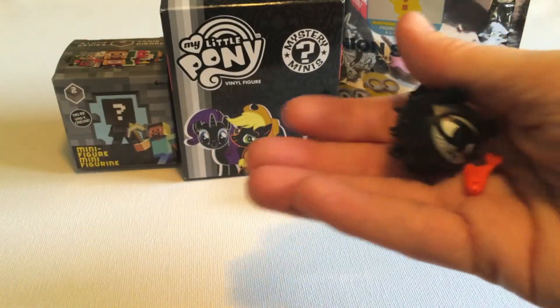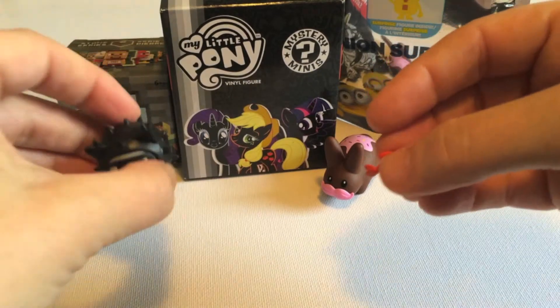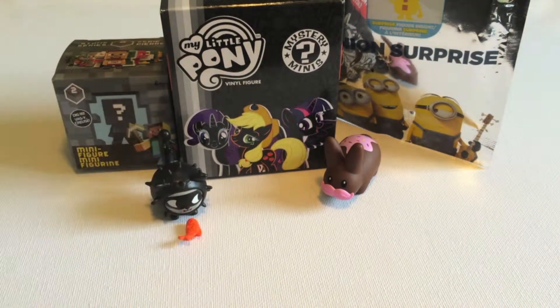We got Bandito, which is actually a duplicate. But he's one of my favorites. So he's a little cat burglar, and he's got a little fish that I think he's maybe stolen out of somebody's trash can. Just adorable. They're really, really well made too. I know they're a little harder to find than some of the other items that I show you here, but hopefully you can find them in your area.